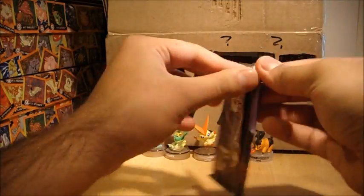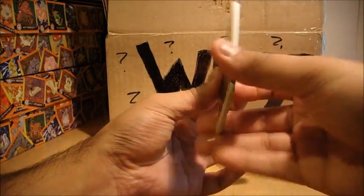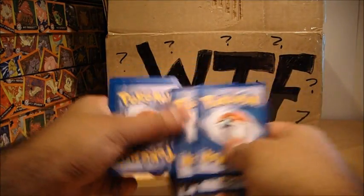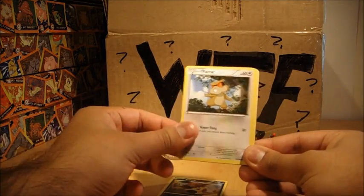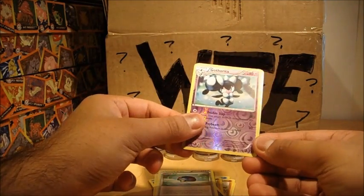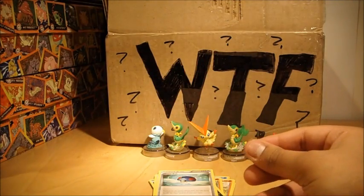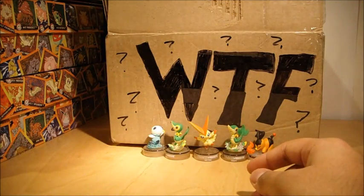Alright, last pack. Hope we get something good in this one as well. So we've got Woobat, Patrat, Cubchoo, Roggenrola, Drillbur, Zorua, Max Potion, Great Ball, a Gothorita Reverse and a Mandibuzz Rare. Fairly average I guess, but it was nice to pull those Thundurus Holos - they are a very good card in the game.